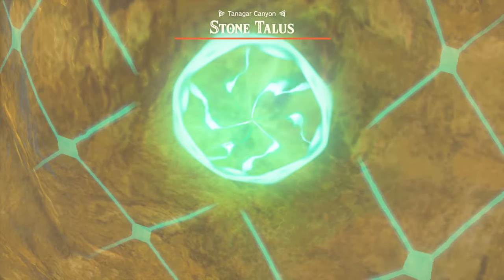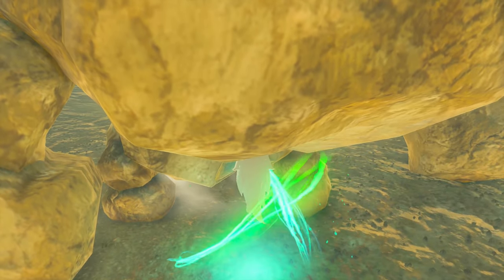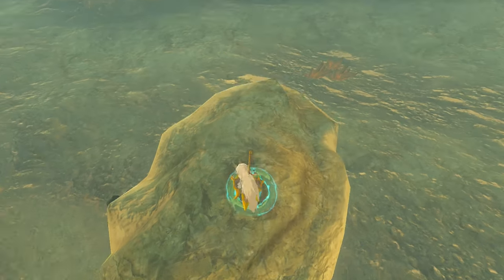The easiest way to kill a Talos is to run under it and then ascend through it. Now you can easily hit its weak point.